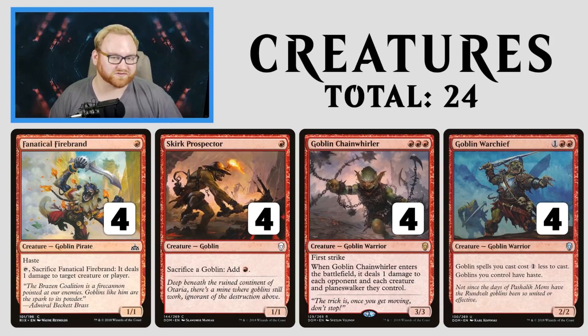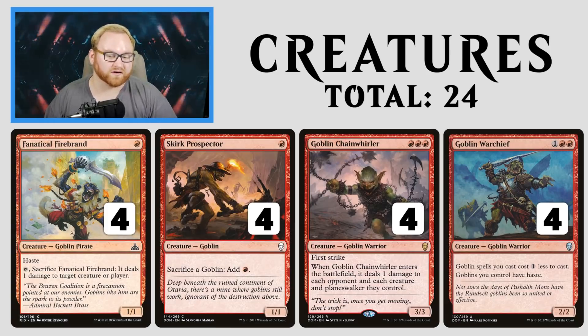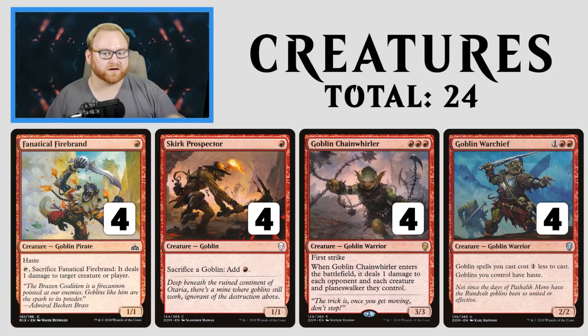Goblin Warchief makes all of our Goblin spells cheaper and gives all our Goblins haste. The Goblin spell costing 1 less isn't as impactful to our actual game plan here because of how many creatures we have that just need 1 or 3 red mana. But the haste ability is super nice, especially with Goblin Chainwhirler in the lower-end slots.